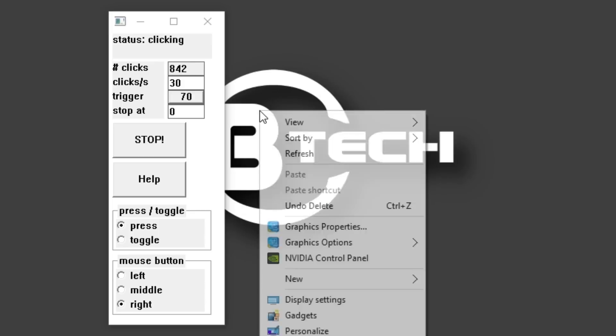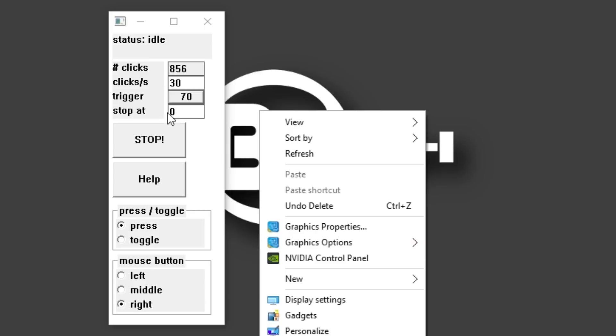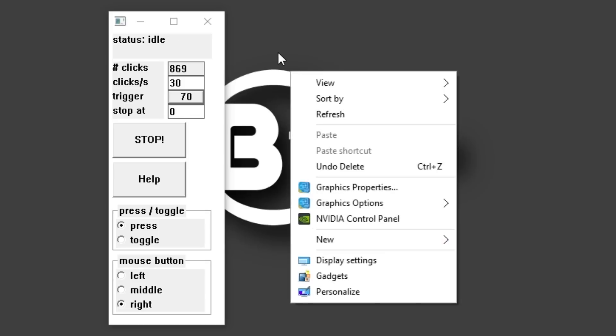There we go. And you can set a certain number that you want it to stop clicking at — I just want it to keep going. And there's press and toggle down here. If you have it on press, it will click as long as you are holding down the key.